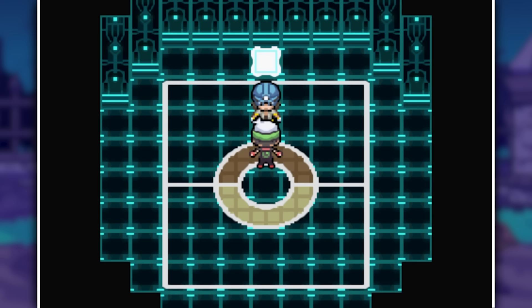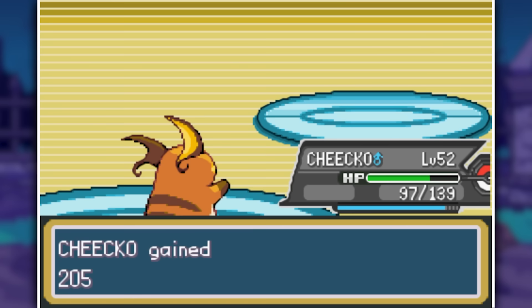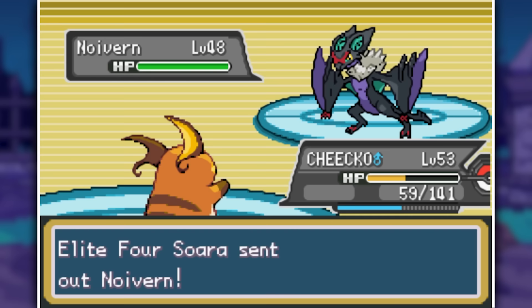The next Elite Four member is Suora, who has Flying types despite looking like Wallace — this is exactly why I have Raichu on the team. We Thunderbolt Aerodactyl, then Crobat, then Skarmory, then our own Talonflame, and finally Noivern goes down to Thunder. That's the second Elite Four member defeated.